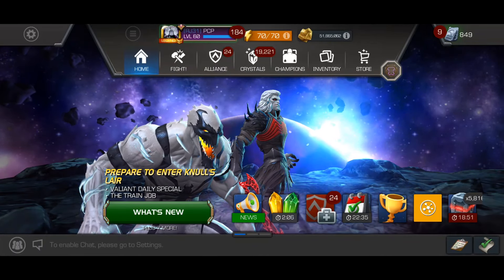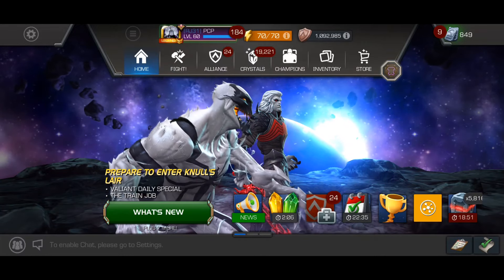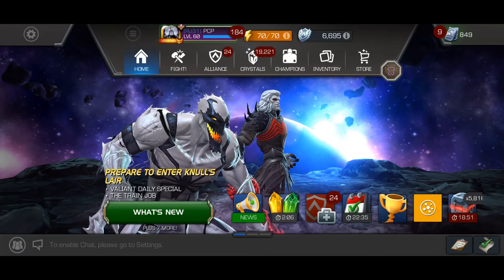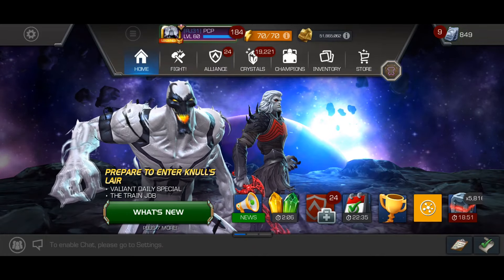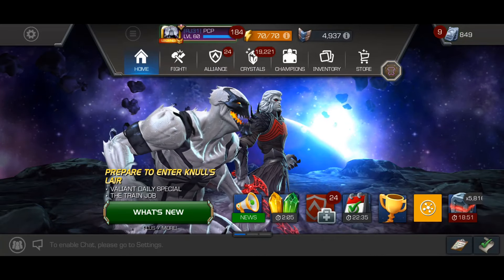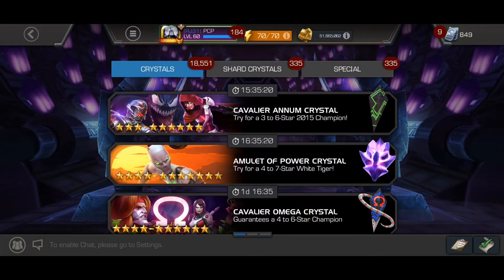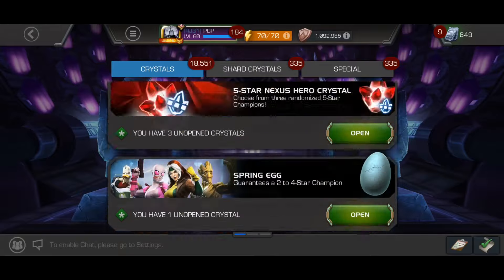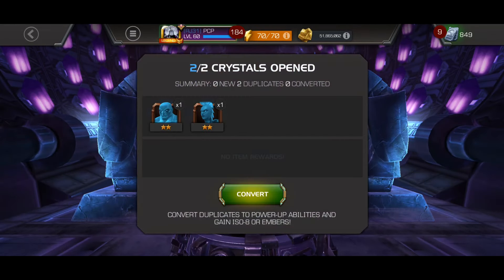Anyway, got some awesome rewards for that and now I'm able to open an Incursion crystal. I'd love to pull Mojo — that would be my number one because I still have to do the challenge. Then we're gonna open a basic seven-star and a Titan crystal. Let's get straight to it, I don't want to talk too much. It's pretty late but I'm off work tomorrow so it's all good.